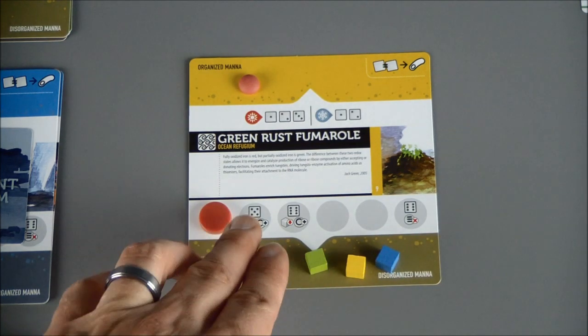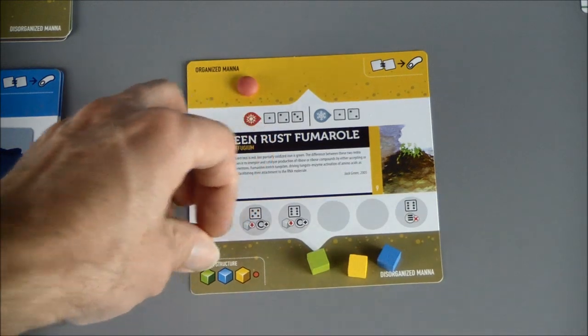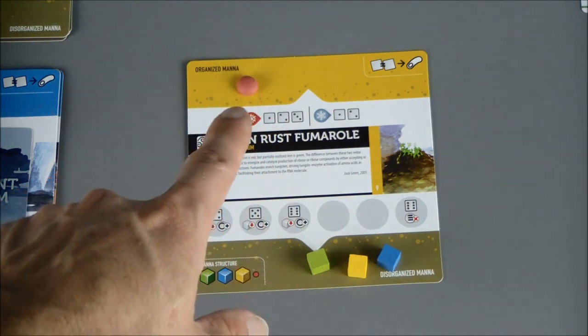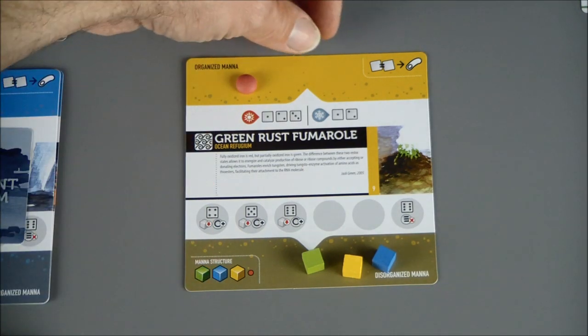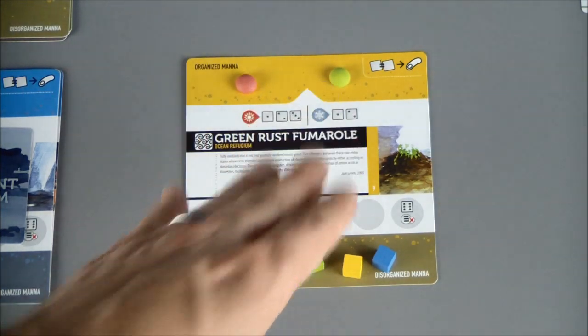Red could also take its enzyme and assign it onto the leftmost enzyme slot. What that would do is cover up the 4, which means if we rolled a 4 during the autocatalytic roll, it would be protected because that enzyme is covering up the 4 spot. Likewise, green could put its enzyme on the 5, and then only 6s would cause us problems. But again, if we roll a 6 and enzyme death occurs, that would go away. I don't think I'm going to use that right now, so I'm only going to assign red's biont to the Green Rust Fumarole.